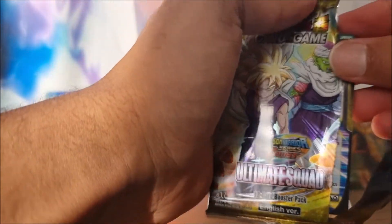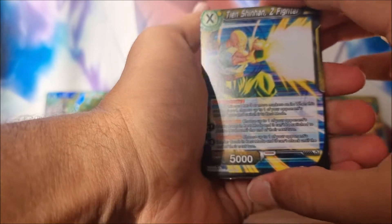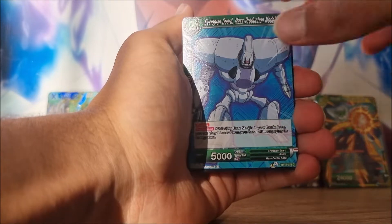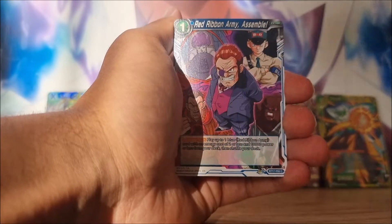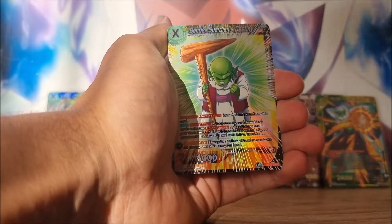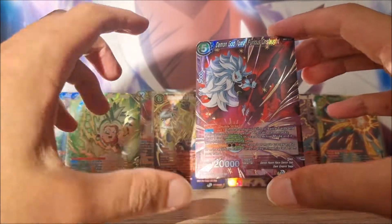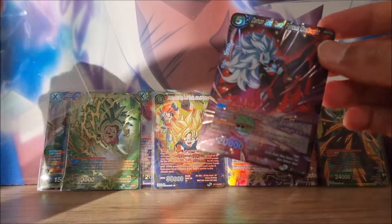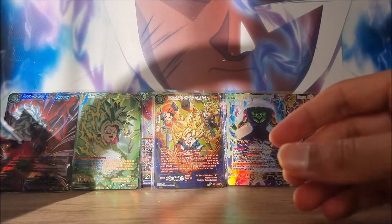Final five packs - let me know how your own pulls have been as well. Have you been lucky? Have you managed to get some good pulls? This set has been out for everyone not in Australia for a little bit of time - we were a bit delayed and late to the party. Foil Dende and then another Super Rare - we're starting to catch back up on the Super Rares. We've got the Demon God Toa, the Furious Onslaught. We'll give Toa a sleeve.